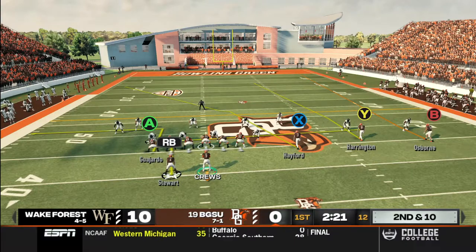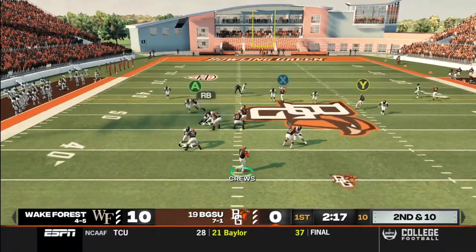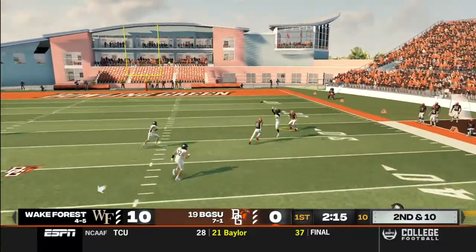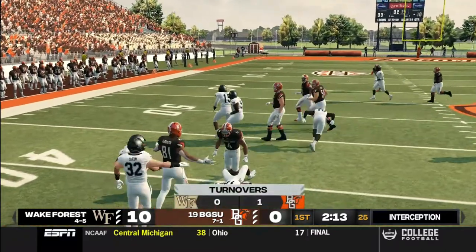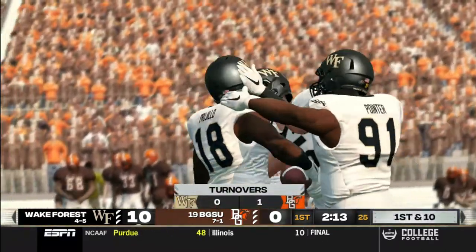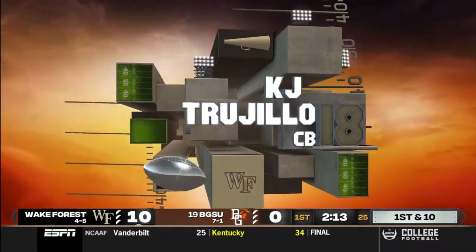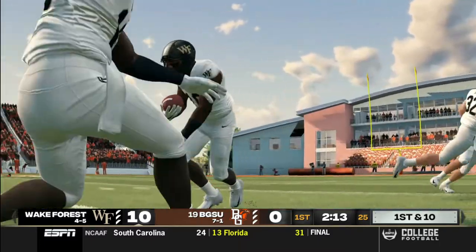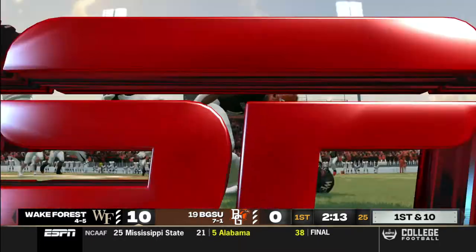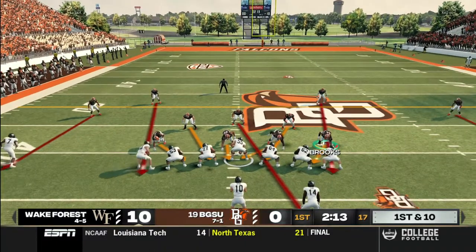Despite their record, this Wake Forest team is very good. Quick throw — and he throws it to the other team. Oh brother, this guy stinks. Exactly what this defensive coordinator wanted to see. Somebody come up with a big play — that's got to be the most inaccurate pass I just seen this season. My guy can't even throw a straight pass, man.